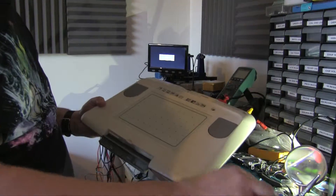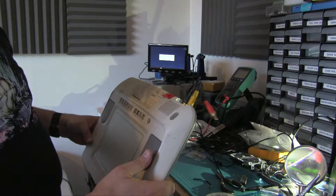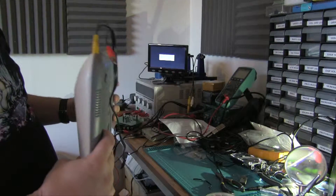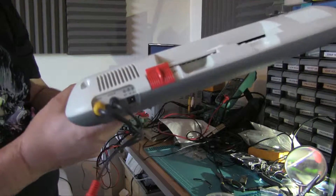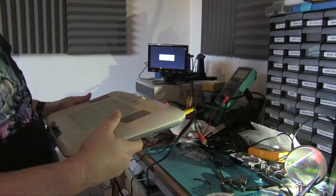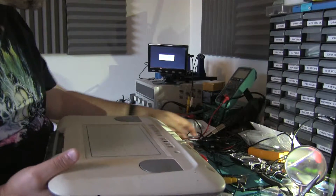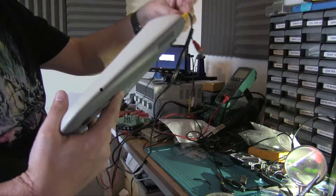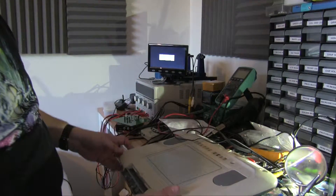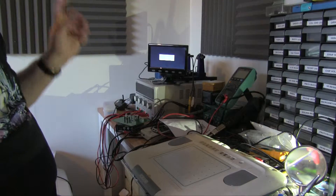It's a device where you write on it with the little included stylus, and that appears on the screen. We didn't have a power supply for it and I managed to lose all of the adapters from my universal power supply. So I bought a new one, set it to six volts, positive centre, as the little diagram on the device shows. Apart from being a bit dirty — I have cleaned it up a little — it looks pretty solid.